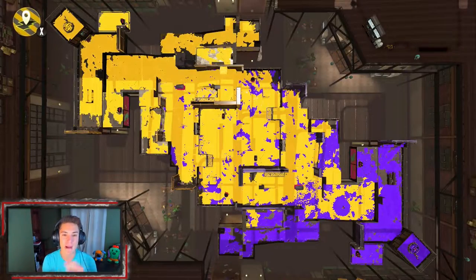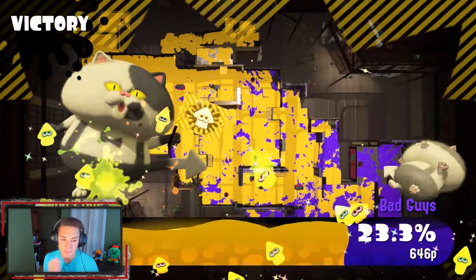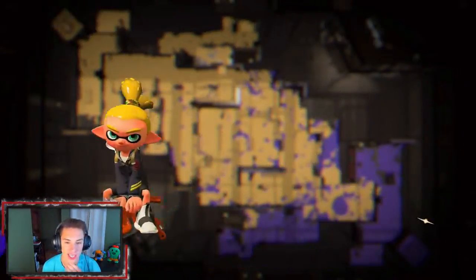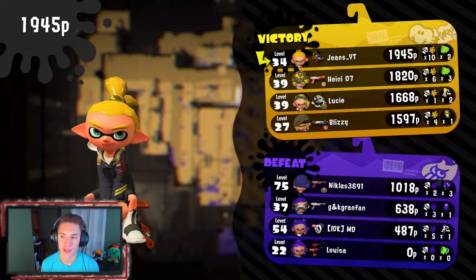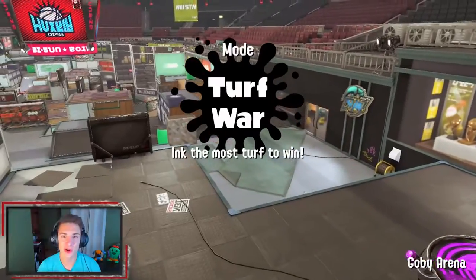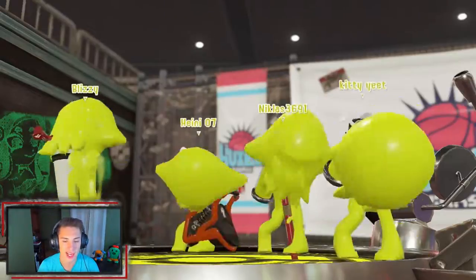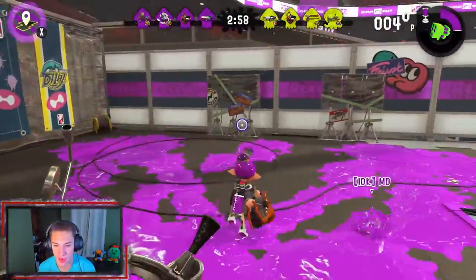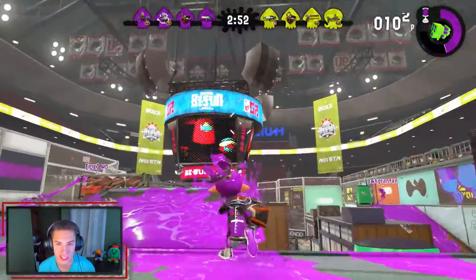Look at the map — look how much yellow we got! Control the middle and then push towards the spawn. That was a perfect game. You get bonus points for when you win — we get a plus thousand. We did the best on the team with 10 kills, two specials, and 1,945 points. Let's get it! We dropped a nice ten bomb — ten kills is great for turf wars considering you only have like two minutes. In ranked mode you play longer and can drop a nice twenty bomb. So a ten bomb in this mode is a solid game.